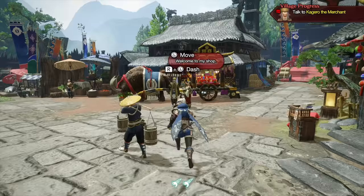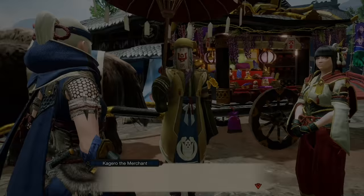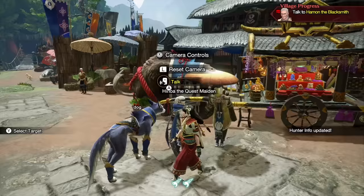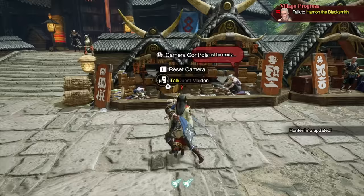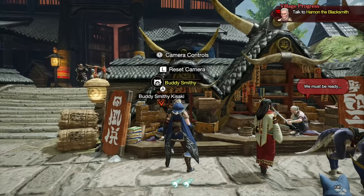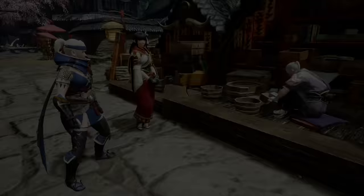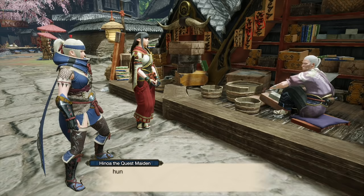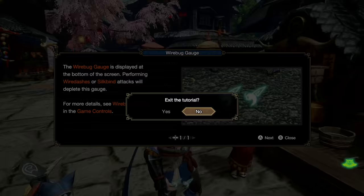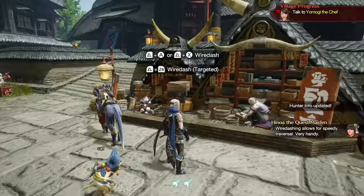Hinoa wants to introduce us to Kagero — he is the shop. This is where you'll go to buy items in the game. If you have amiibos, he has a little lottery thing you can do each day for some useful items. Next, the armory — this is basically where you'll be going back to after most quests. The blacksmith here allows you to create new weapons and armor for your hunter, and the cat allows you to create new weapons and armor for your pets.